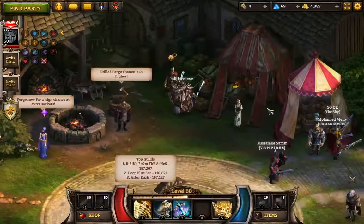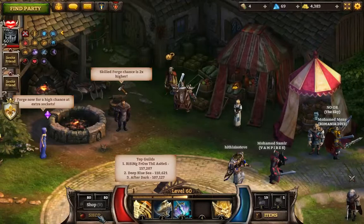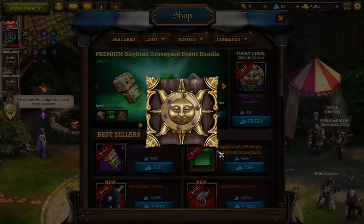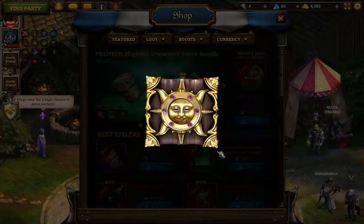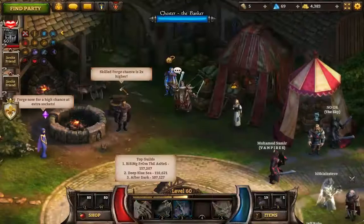At level 60 plus, they are significantly, significantly tougher. I'm going to go ahead and start out and get my Blighted Idol lockbox — free lockbox — because I've already gotten a few from earlier grabs.